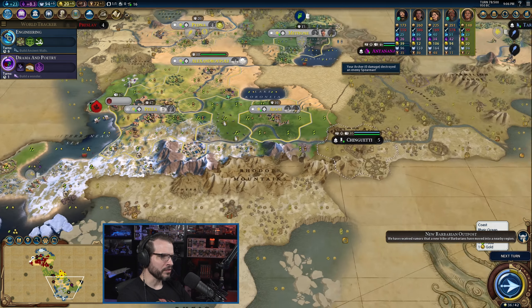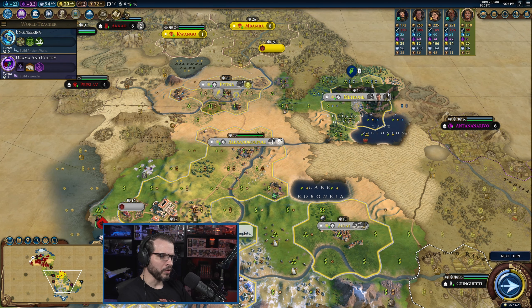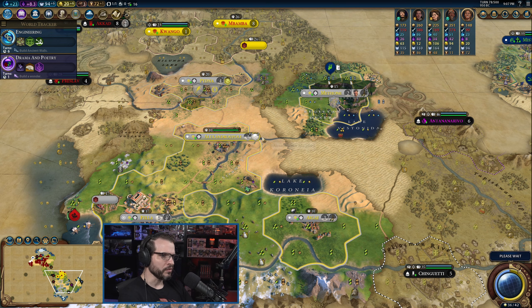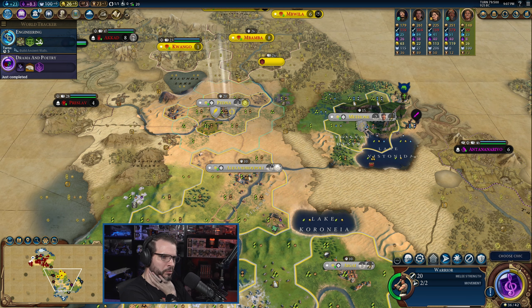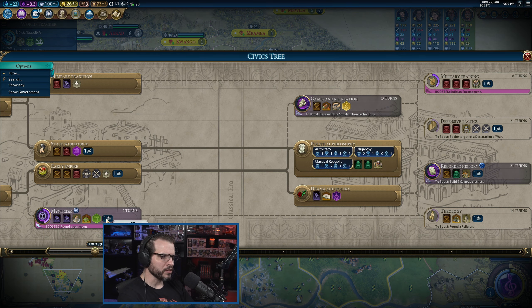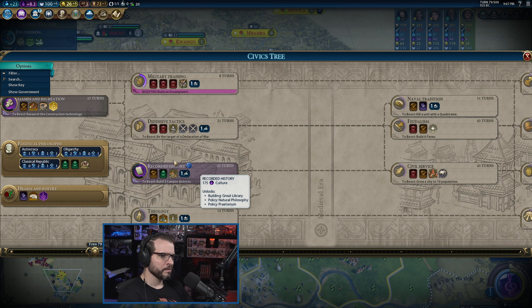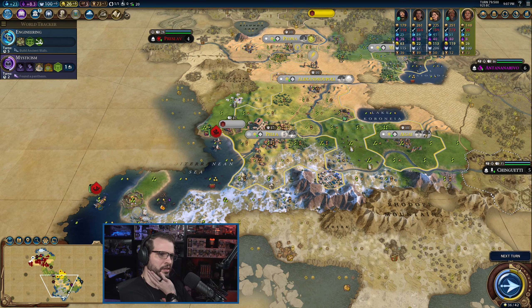Somebody already beat Jebel Barkal, which is fine. Oh, there's a military outpost over there, so we're going to have to be careful. I'll move the hippacupist up here because he's tougher, shift the warrior down — I should have done that already. We'll change policies here in just a second. Mysticism would give us another point for an envoy, which is pretty nice — two turns for an envoy.